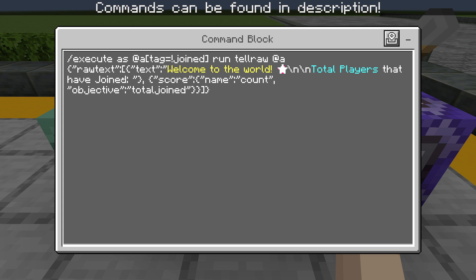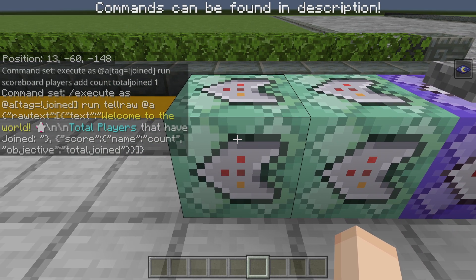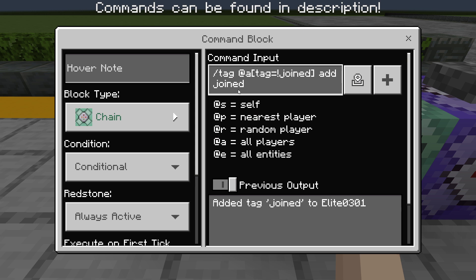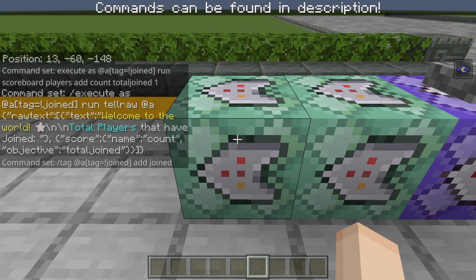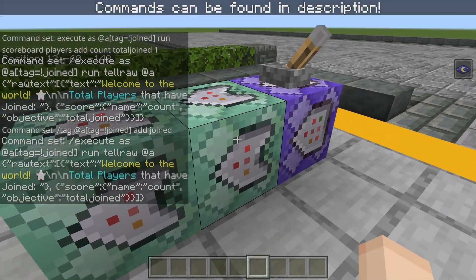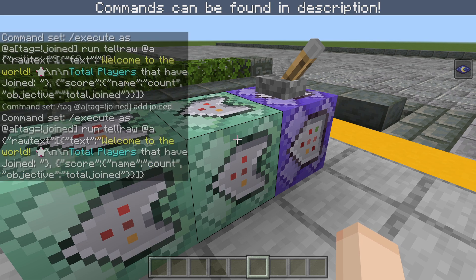You don't have to copy it exactly like this — you can customize it as much as you want. So the next command is obviously our last one, which is the tag command. So basically, if a player joins, they don't automatically have the tag 'joined,' so it will trigger the repeating command block. After that, it will send the message, and then it will give them the tag 'joined.' The command is: tag @a[tag=!joined] add joined. These are chain, conditional, always active blocks. I forgot to mention — the tellraw command block is also chain, conditional, always active.